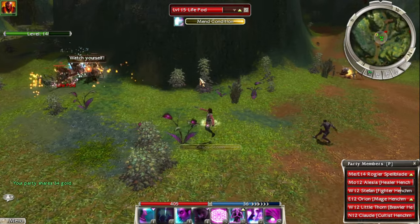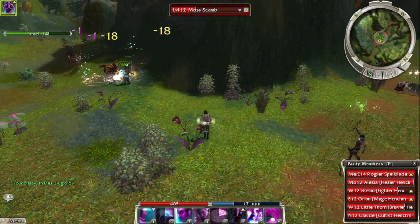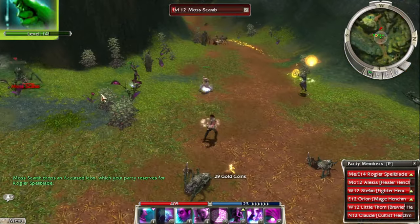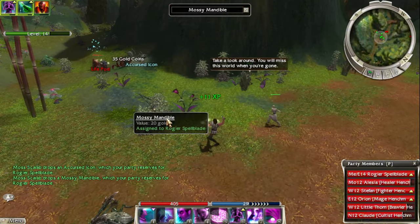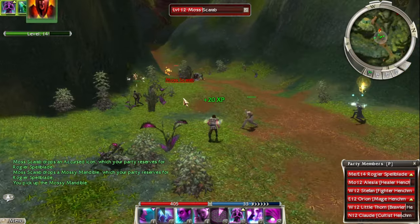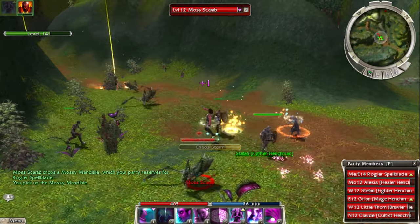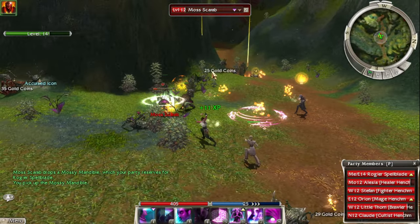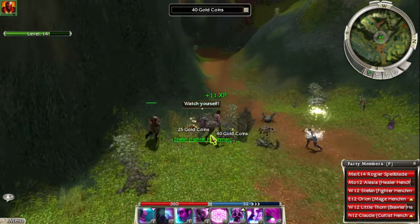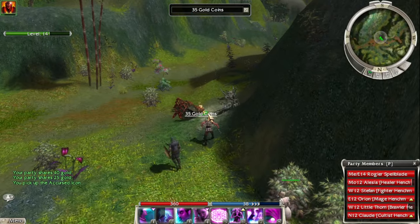We're going to take out this mob to the left — this could be really, really bad. We had to let the White Mantle guys die there; over-aggroed by accident. Luckily we bursted down the right one. He's still alive — nope, spoke too soon. Luckily they tanked that second mob. I think if we had aggroed both sides onto us we would have wiped right there. Sorry White Mantle guys, you performed your duty admirably.